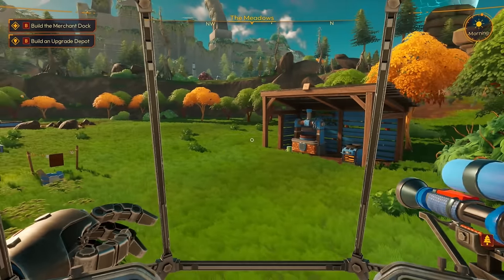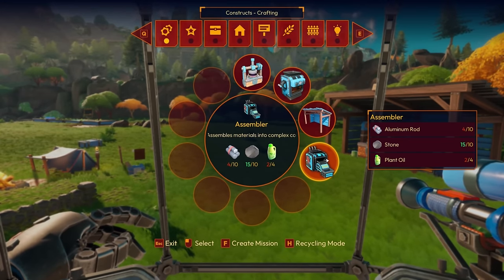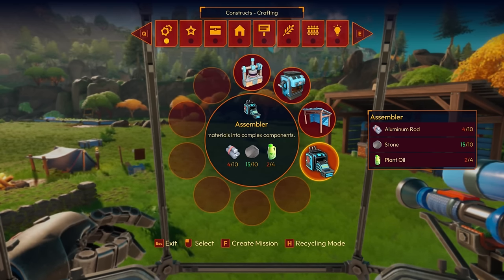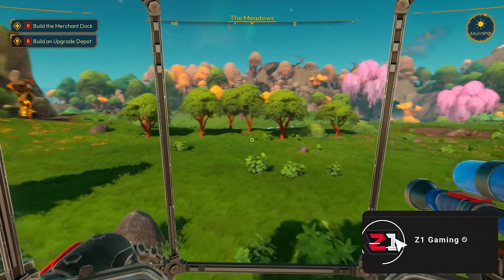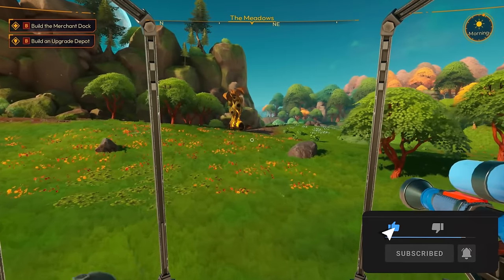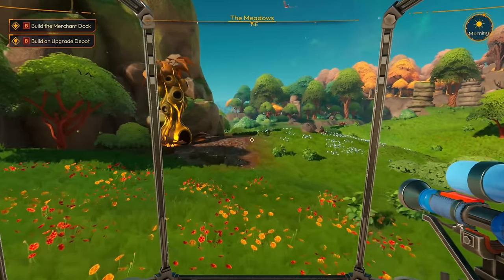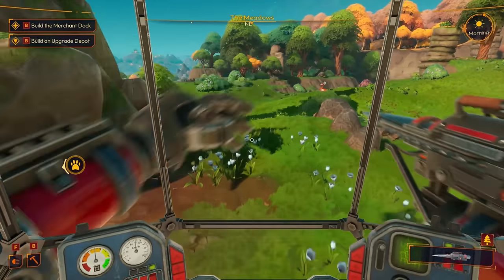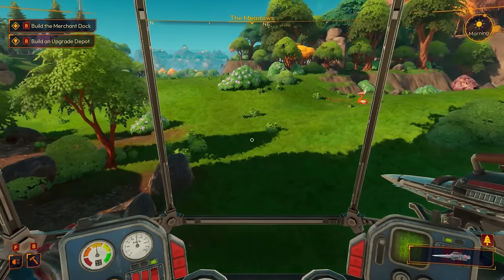We've got a little farm started here, but what we need to do is get this assembler made. We need to go out and find some more aluminum rods and get some plant oil going. Once we get the assembler we can make an aluminum frame, which then allows us to make the upgrade dock, which lets us upgrade our tools — all of our tools.